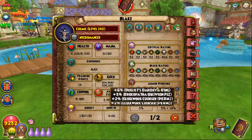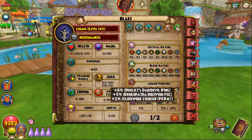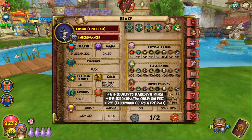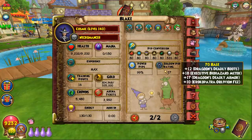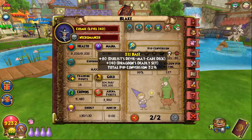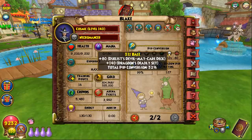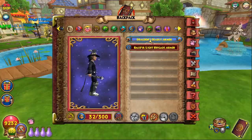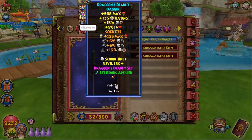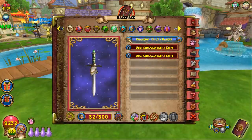You get 36 pierce for Death which is more than enough since you have lots of shield bypass options like minotaur, poison, and bone dragon. You get 99 pips, 32% pip conserve, and 127 shadow rating. For gear: crock hat, dragoon robe, dragoon boots, and dragoon athame for the triple bonus — plus the exec wand and uber amulet with the duelist ring.